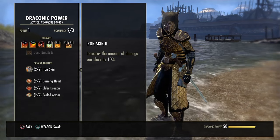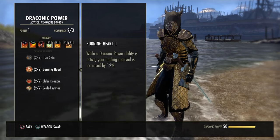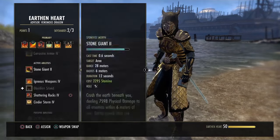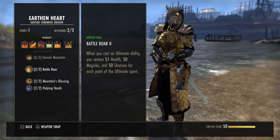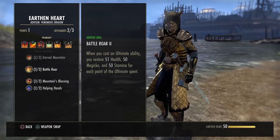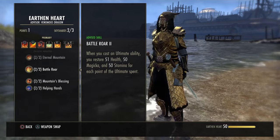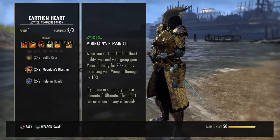Passives for Draconic Power: increases the amount of damage you can block by 10%, increases healing received while you have a Draconic ability active by 12%, and gives you health recovery — which is essentially useless. Scaled Armor gives you 1,650 armor — that's nice, you'll take it. For Earthen Heart, it increases the duration of your Earthen Heart abilities by 20%. When you cast an ultimate, you restore 50 health, 50 mag, and 50 stamina per ultimate spent. This is nice for getting some sustain back while doing risky moves with certain ultimates.